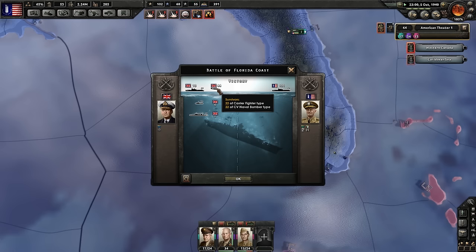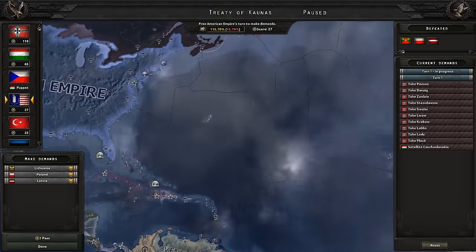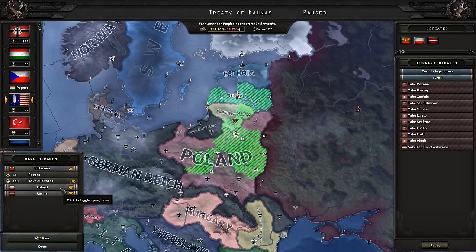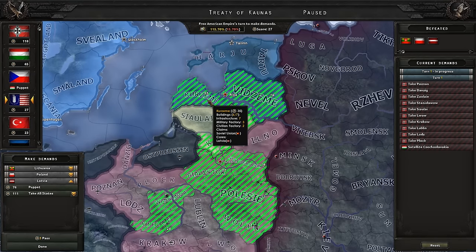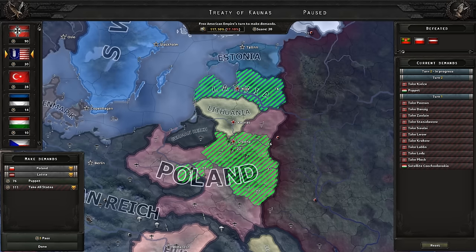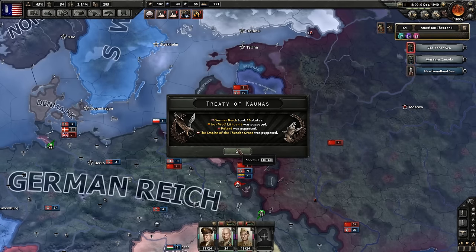We're continuing to destroy a few of the British troops. Oh - we've defeated Poland! I see Latvia and Lithuania. I could ask for some of this territory. It would be fun to take over a little bit of Latvia, but never mind - I don't have enough score. Iron Wolf Lithuania was puppeted - how awesome is that name? Lithuania has become a puppet of the Axis and their new name is Iron Wolf. That's really badass.